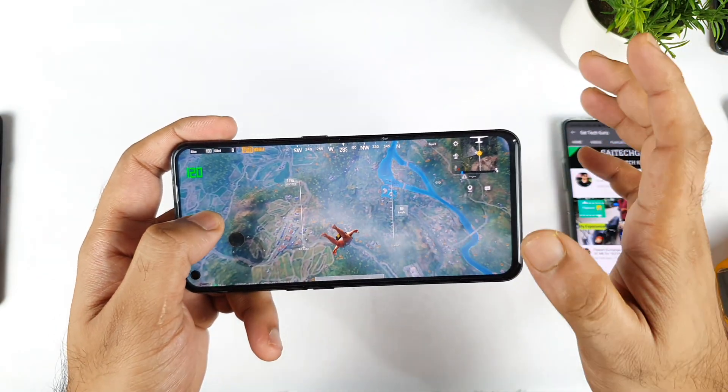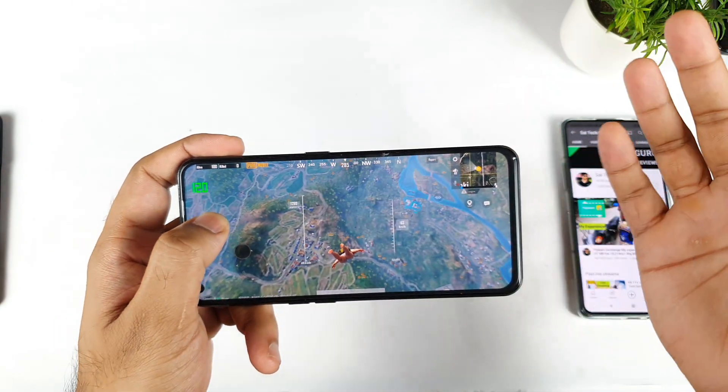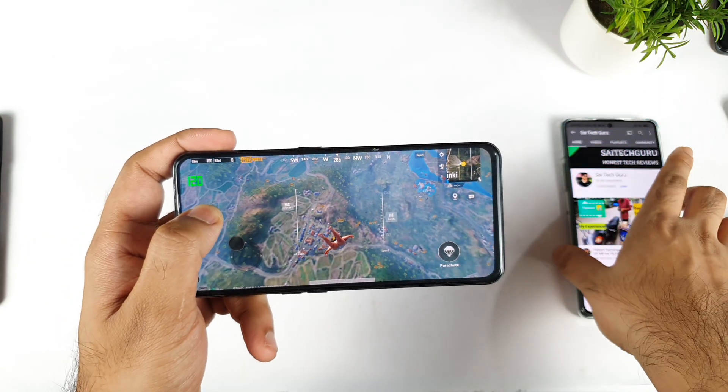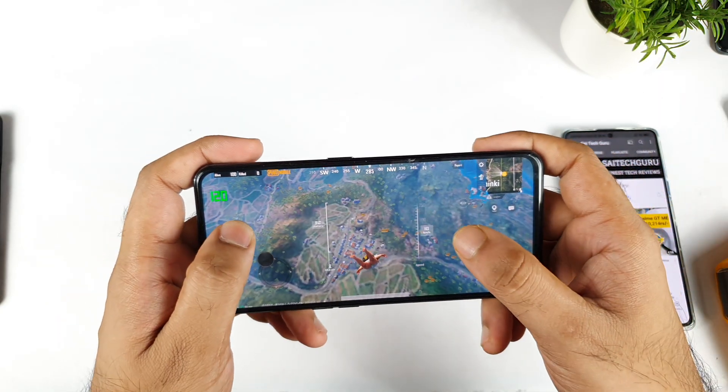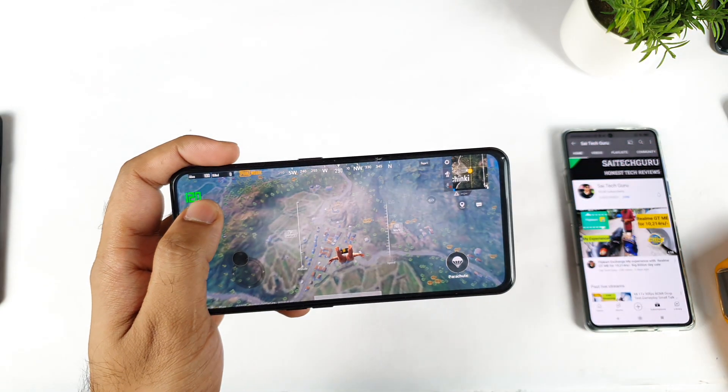So at least we now know 90 FPS is working — it's not capped at 70 FPS, which is another good thing. But you do need to use the brightness trick for PUBG Mobile. For BGMI, you don't require any brightness trick at all. Thank you for watching this video, stay tuned for more updates. In case you have any queries, let me know in the comment section below. Signing off — bye!